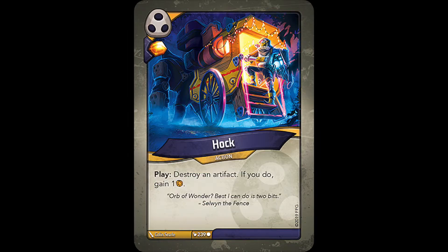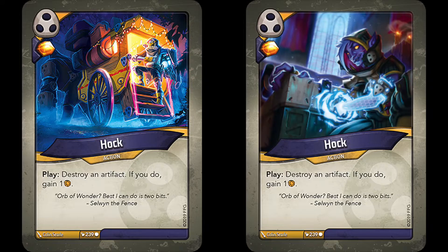Hawk also has an alternate artwork version. In the alt art, it looks like a Shadows character with some sort of cybernetic knife arm is cutting into a safe box to steal what's inside. I personally prefer the original art more just for the color scheme, but the alt art is also very neat.